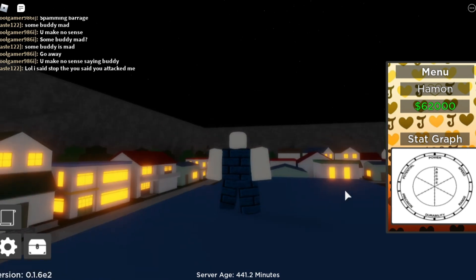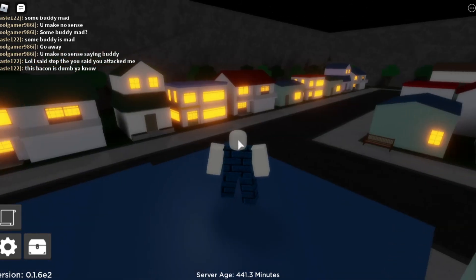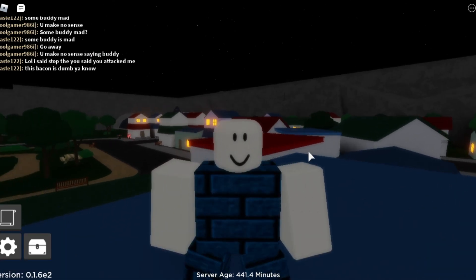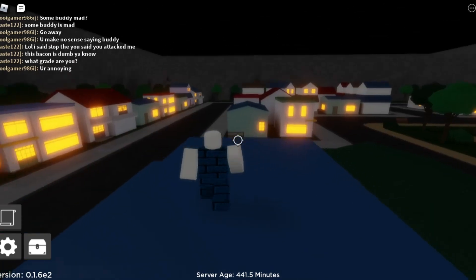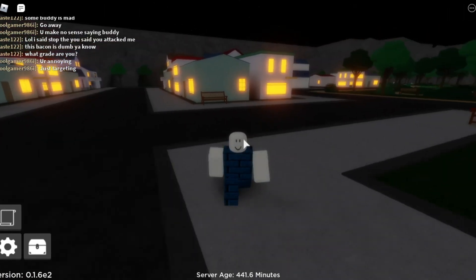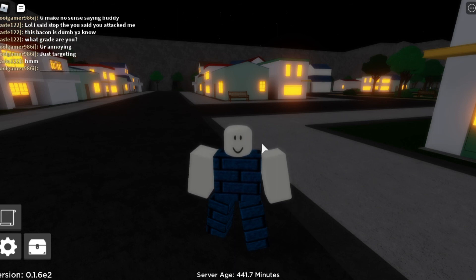Here is the stat graph — I think the stat graph is possibly broken, there's nothing here. But there are some extra abilities that you can use for Hammond, such as the posing, such as the rolling, and of course the leaping, because you leap. That is it for this video. I have nothing more to show you guys. But that is particularly it for this video. I hope you have a nice day, and bye.